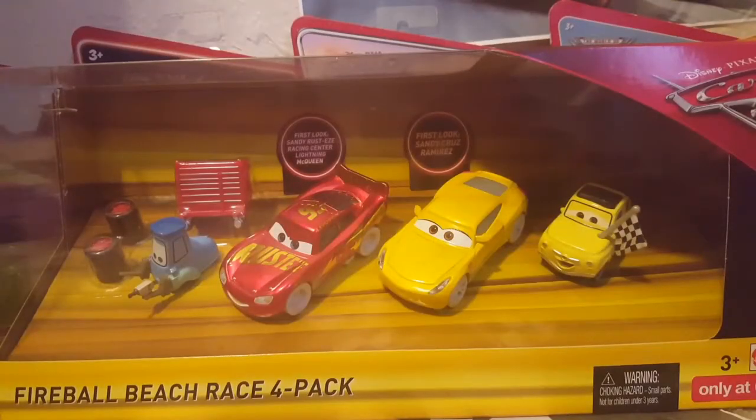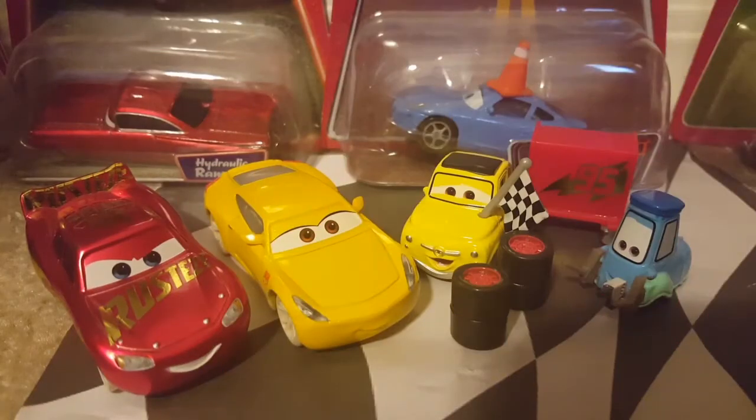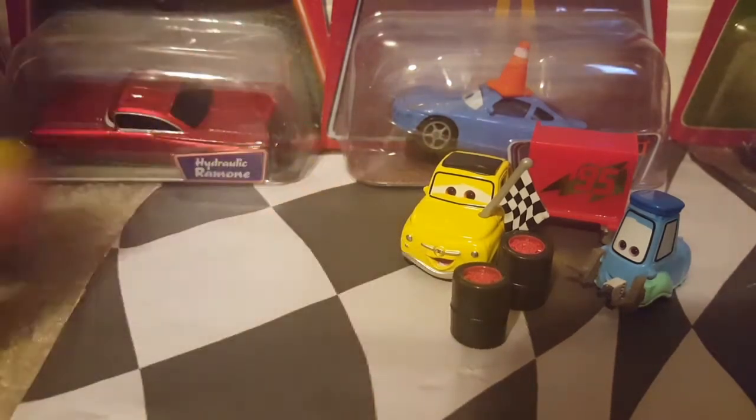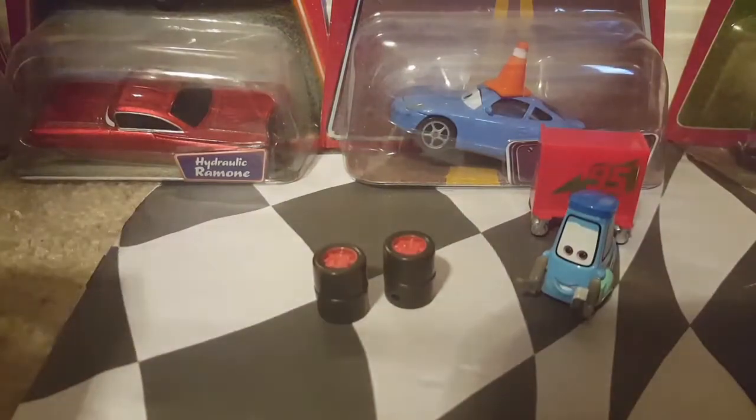So let's take the Fireball Beach Race four pack out of the package. Here we have all the cars out of the gift pack and they look stunning. We'll first start with Guido with Rusty's Racing Center Tool Car, then move on to Luigi with Checker Flag, and save the first look cars — the Sandy versions — for last.